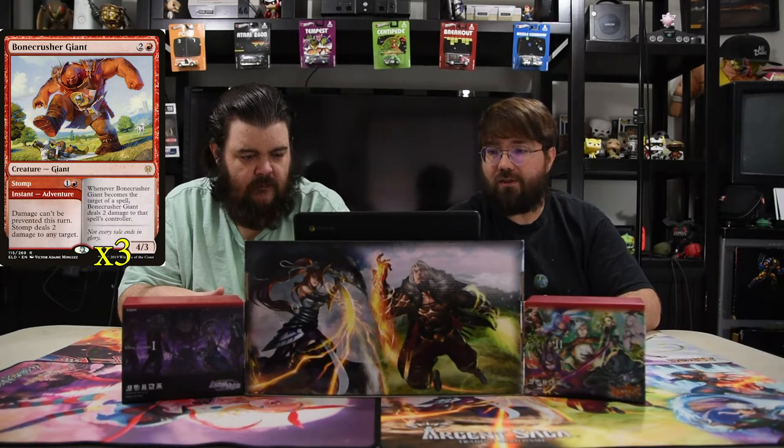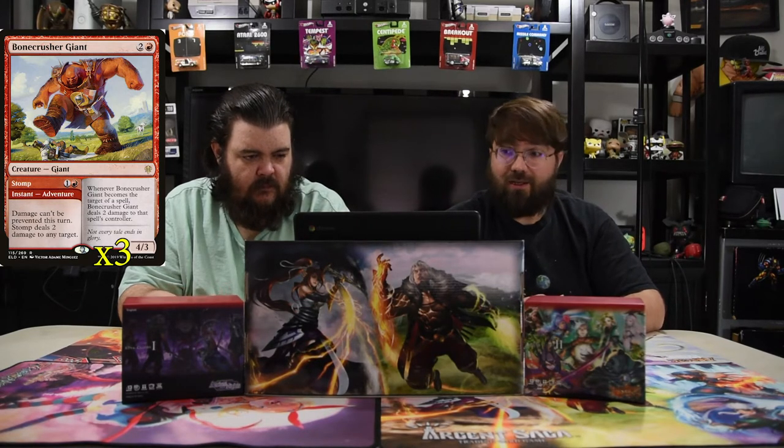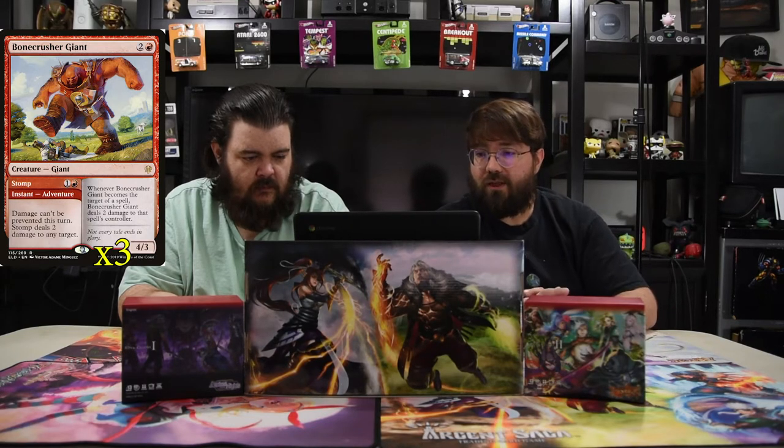We have Bonecrusher Giant because he's a burn spell with a dude. He's a three-drop but has Stomp, which is the adventure side — one and a red instant that deals two damage to any target, and this damage cannot be prevented this turn. His creature side is a 4/3, and whenever he becomes the target of a spell, he deals two damage to that spell's controller. So he shoots for two with Stomp, then you play him the next turn and swing in with a big giant.